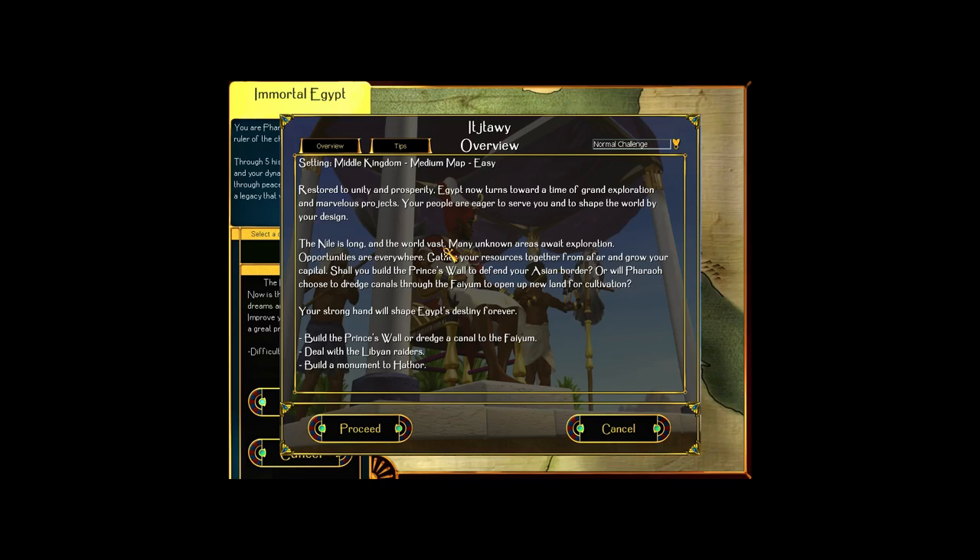Restored to unity and prosperity, Egypt now turns toward a time of grand exploration and marvelous projects. Your people are eager to serve you and to shape the world by your design. The Nile is long and the world vast - many unknown areas await exploration. Opportunities are everywhere. Gather your resources together from afar and grow your capital. Shall you build the Prince's Wall to defend your Asian border, or will Pharaoh choose to dredge canals through the Fium to open up new land for cultivation? Your strong hand will shape Egypt's destiny forever.